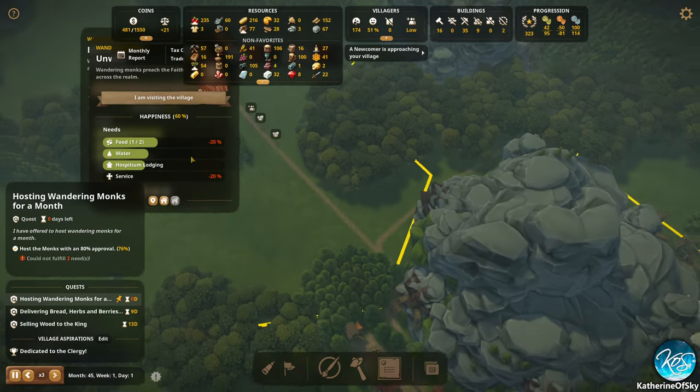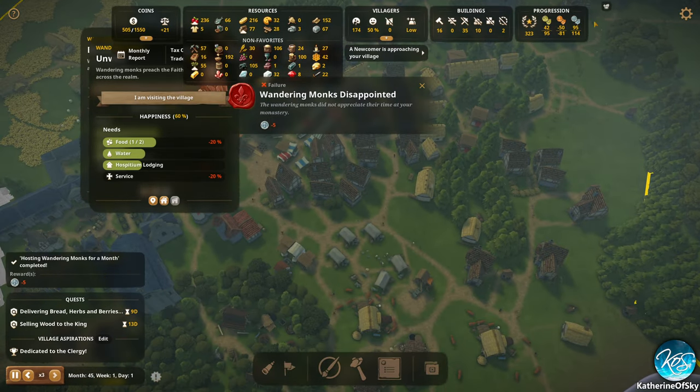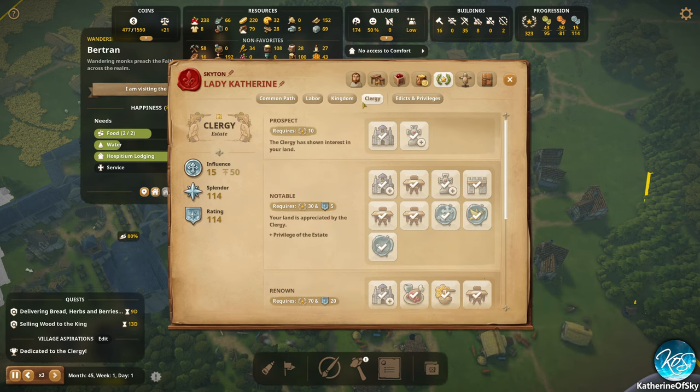Newcomers are approaching the village. That's unfortunate — oh well, we can afford it. All right, we have a monk statue — okay, let's do that. Otherwise, we have unlocked everything in the clergy thing.